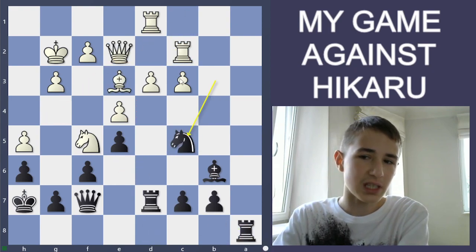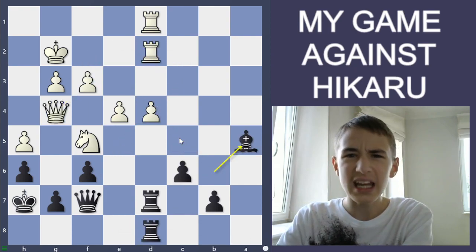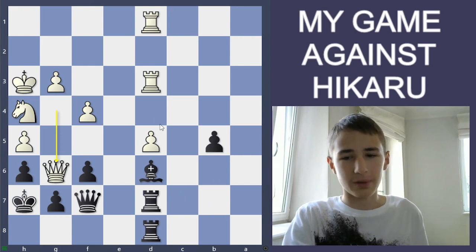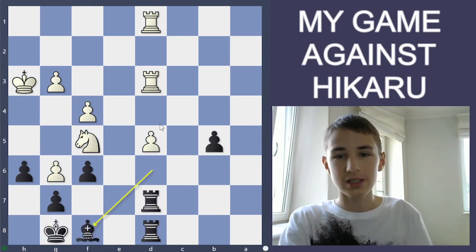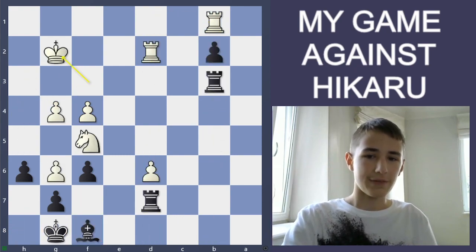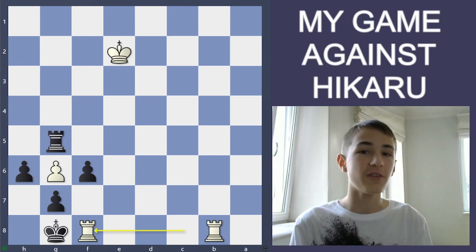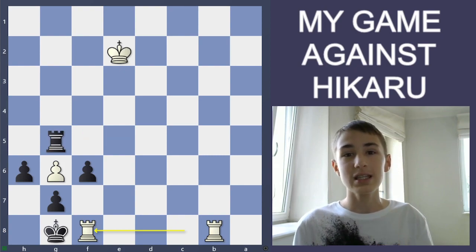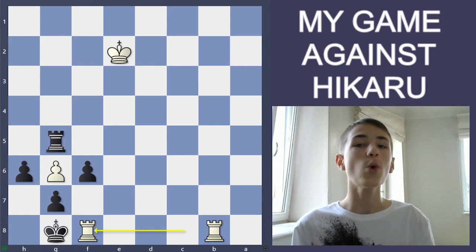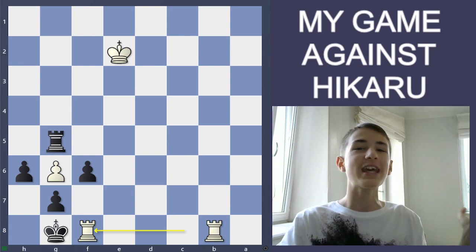The big mistake was Knight c5, allowing him to take my very good knight. It was still more or less okay, but then after Queen g6 I was already in time trouble and I didn't calculate well enough — I played Queen g6 and just self-mated my own position. Hikaru had good chances and went on to win after Rook b4, taking, Rook b8, and he mated me. I really hope you enjoyed the video — don't forget to leave a like, subscribe to the channel, and let me know which other games you want me to analyze. Thanks everybody for watching, see you next time!